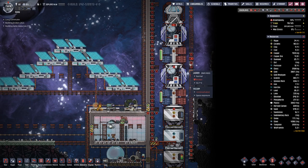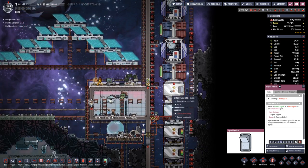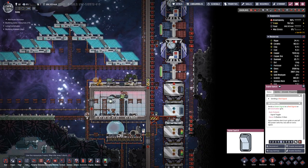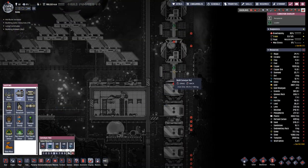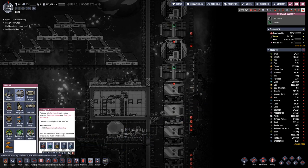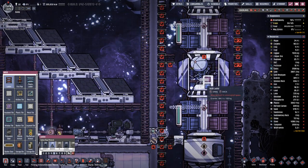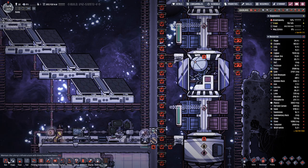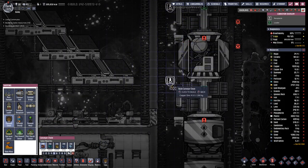Hello everyone, my name is Halcyz and welcome back to another episode of Oxygen Not Included. Last time our rocket returned and now we need to unload it, and we do this with a bit of wiring here and there. We need a few more connections and then we just romp everything out.